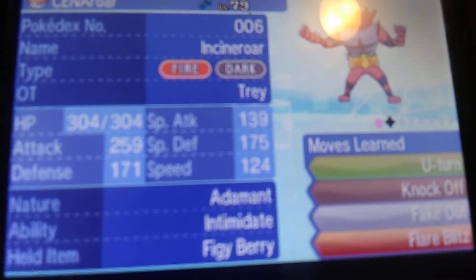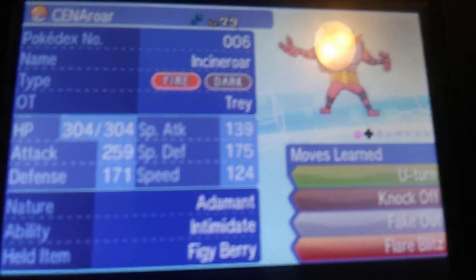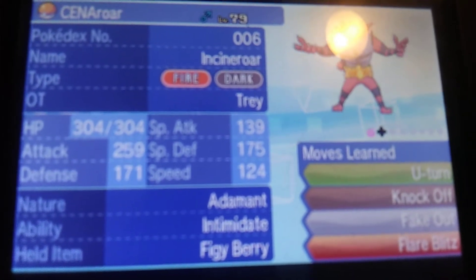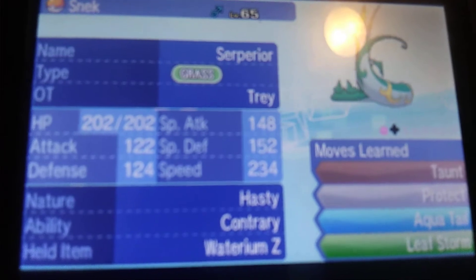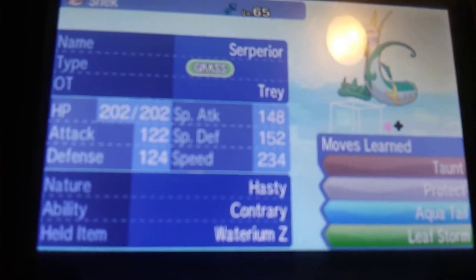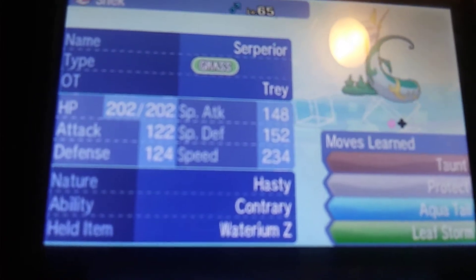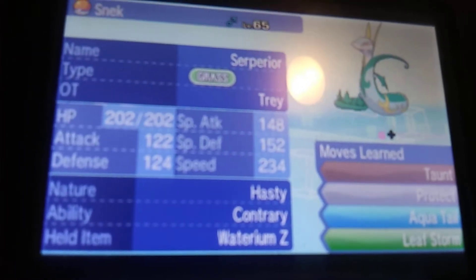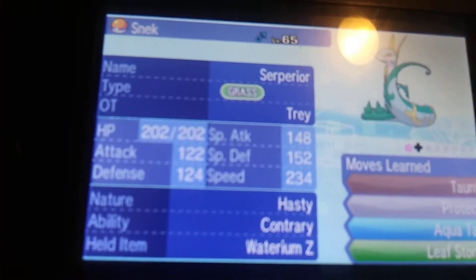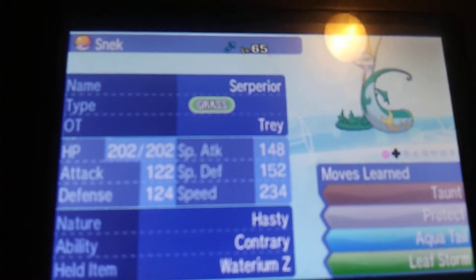The only Pokémon I really hate is Jynx — I won't get into that. Moving on, my friend says only try-hards use Incineroar, but I'm about to prove him wrong with this next one: a Waterium Z Inteleon with a Hasty nature, Taunt, Protect, Aqua Tail, and Leaf Storm. With this, you basically counter Incineroar after Intimidate because of Contrary. I figured this is a pretty cool tech, and you'll see it helped out — though it didn't win me every battle.